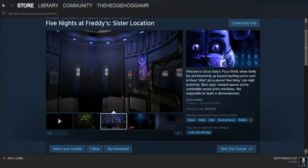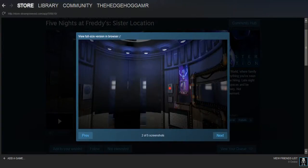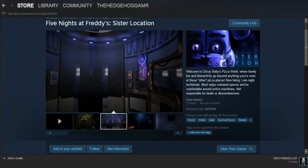The second image we have is the elevator, of course. You might have seen this in the trailer. There's a screenshot of the elevator with the Ballora poster, and there's a Baby poster right there. I'm zooming in so you guys can see.